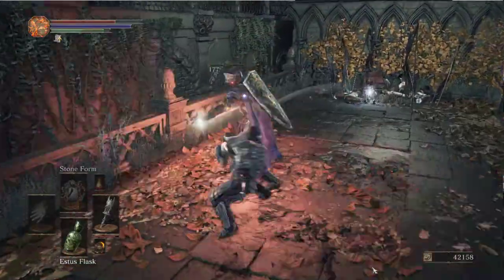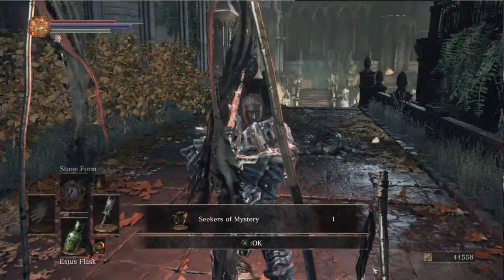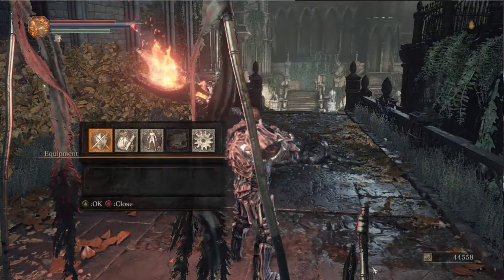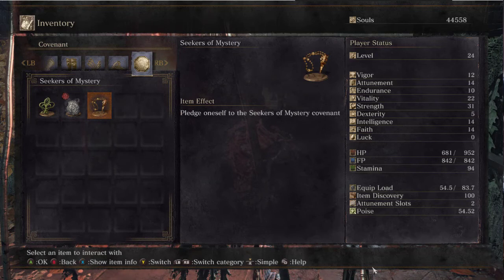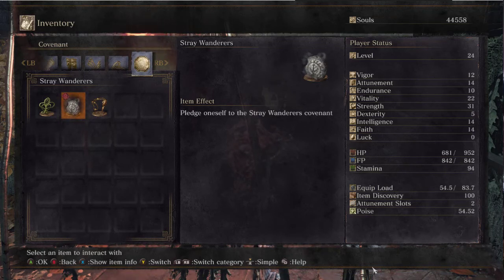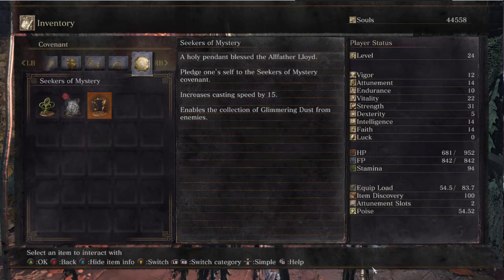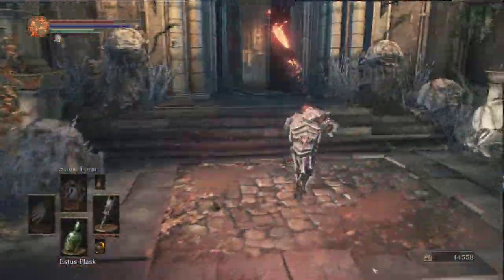You get nothing for that. Except Seekers of Mystery. What the hell is this? Is this a shield? No. It's a covenant! Seekers of Mystery covenant. Apparently I am pledged to the Stray Wanderer's covenant. Increases Casting Speed by 15%. That's why I kept getting so much glimmering dust from people. The Stray Wanderers covenant increases max FP by 10%, which could be very decent.